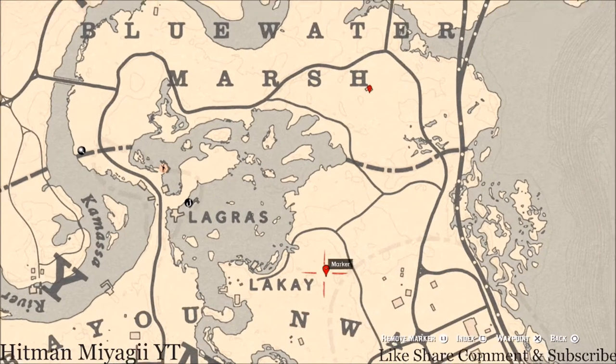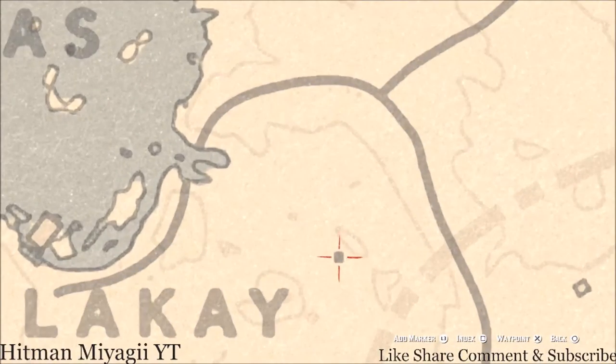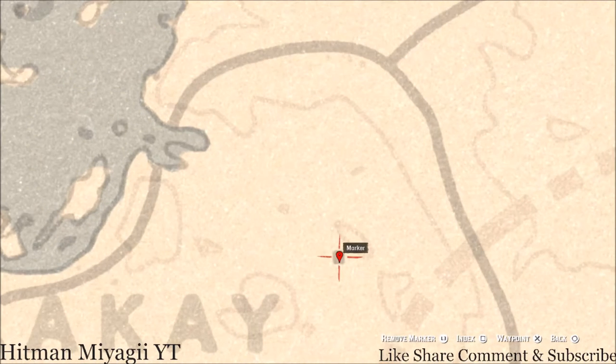Right here at this location, right by the word Lakay, there is a miniature church. Go squat down, make your character crouch, and crab walk into this church. Inside you'll get an Ainsworth Cross necklace, which is a lost jewelry item.